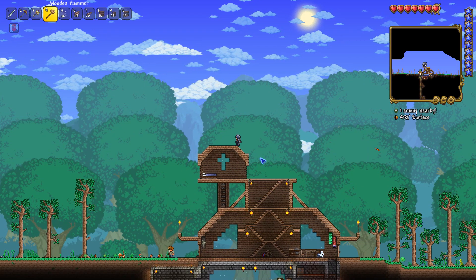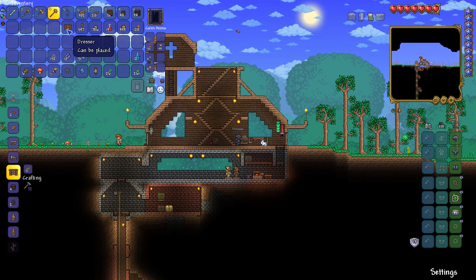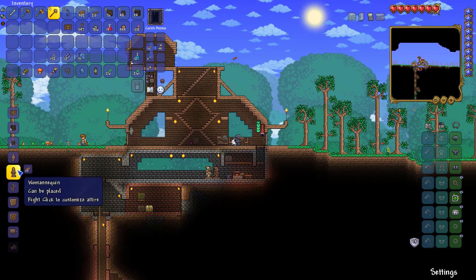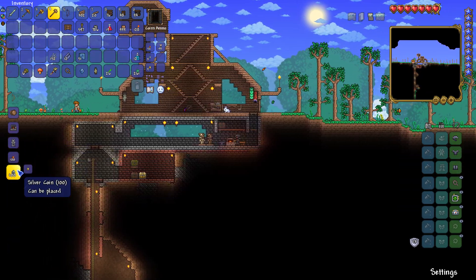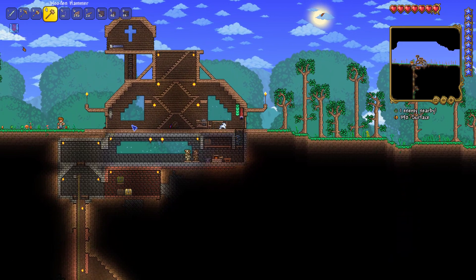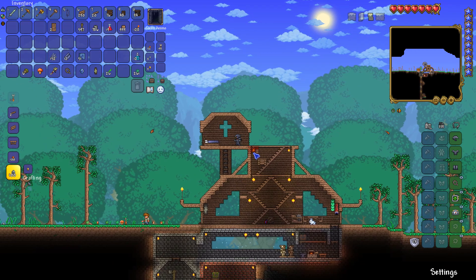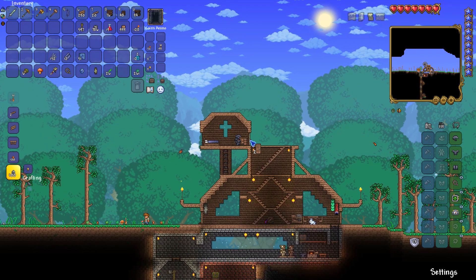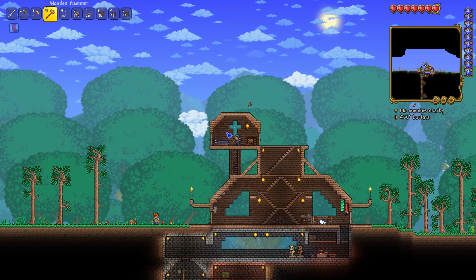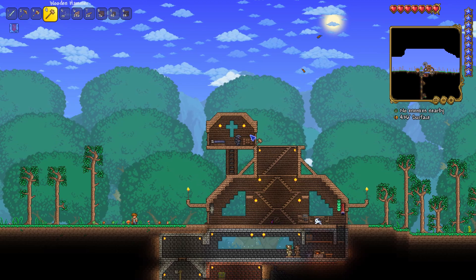Okay so far so good. Let's come back down — we're gonna make a dresser and then we're also gonna make some more doors, that would be helpful. I need a workbench for that though. Okay, put the dresser down right here, put one door down on the left, and then we'll do a torch here and a torch there. So that's my room — it's not done yet, I'm going to have a piggy bank right here.